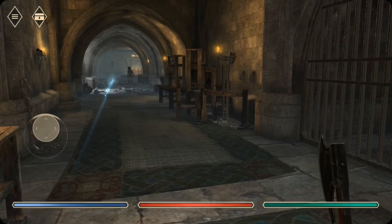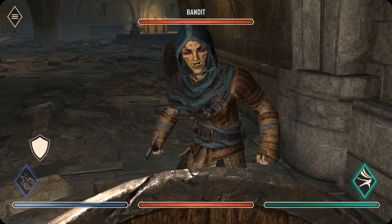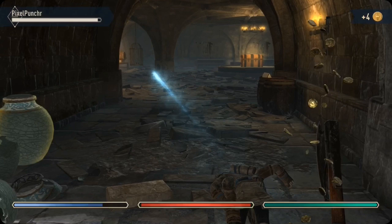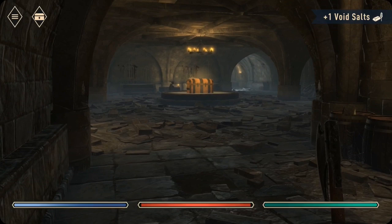Hey, that's the Imperial symbol. Bandit — there's a bandit. I think one of them has some three-hit combos, so I guess we'll have to forgo magic for a second. What the heck is that? Void salts. I like void salts.